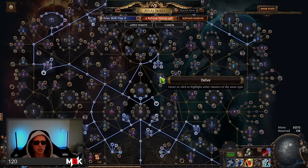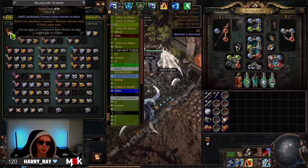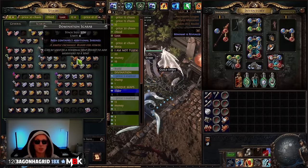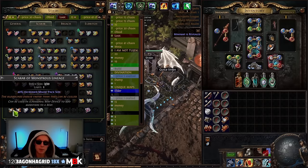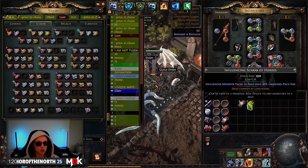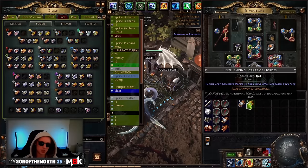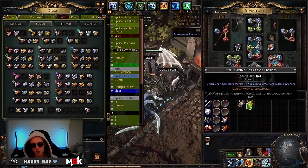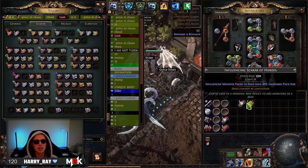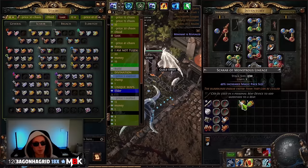Outside of that I've got shrines. In terms of compasses, I've been using pretty much whatever I've got — reliquary, cartographers for map sustain, Domination because I'm doing the shrine stuff on the atlas tree. The main ones I do use are Monstrous Lineage and Hordes. This gives influence monster packs 40% pack size, which applies to red altars — so more mobs to kill, more times to proc that on-kill effect that red altars have. The same goes for Monstrous Lineage because a lot of the altar mobs are magic.